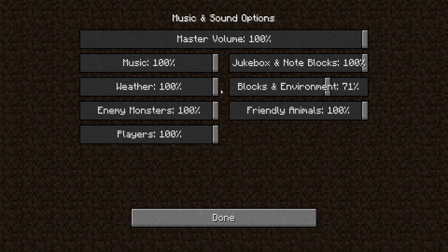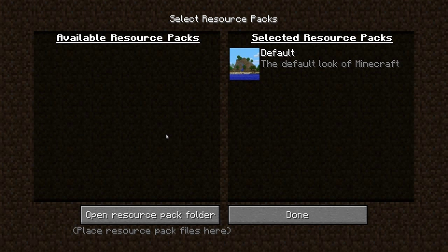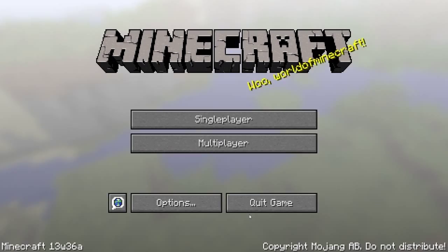You can set different sounds in the world to have a different volume level or use the master volume control, but you can now individually toggle sound options. Also, resource packs now have a new interface to help you move between different resource packs. You can move these back and forth and even mix resource packs — for example, the texture pack of one and the sound pack of another.